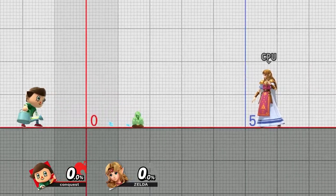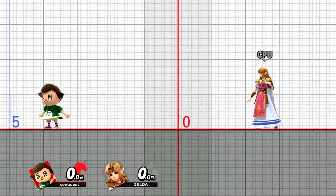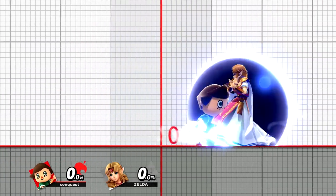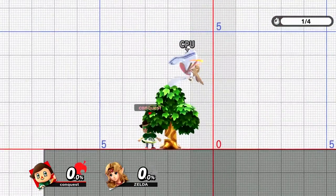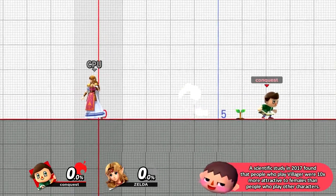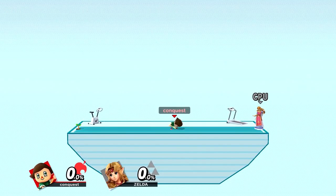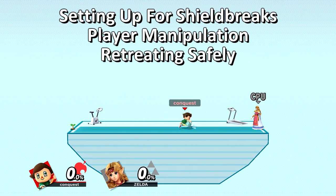Start watering, then input a dash right after it starts. This will result in a very quick acceleration while watering. You can reverse directions while can dashing as well. You can also push shielding opponents without losing acceleration, which isn't possible with a normal dash or normal watering can push. This lets you push people into saplings and set up shield breaks. This is pretty tight — you have to be fast to dash right after you take out the watering can, and you may accidentally put out a Lloyd rocket by mistake. It's really useful though for setting up shield breaks, player manipulation, and retreating, because can dashing allows you to run away easier.